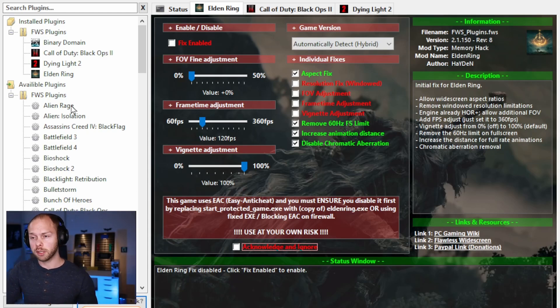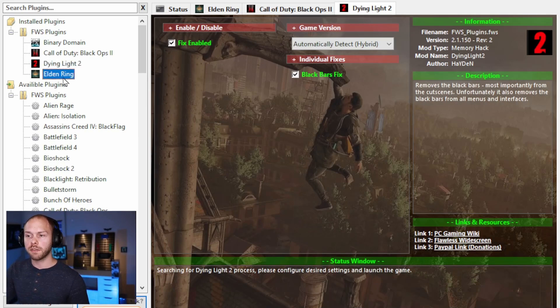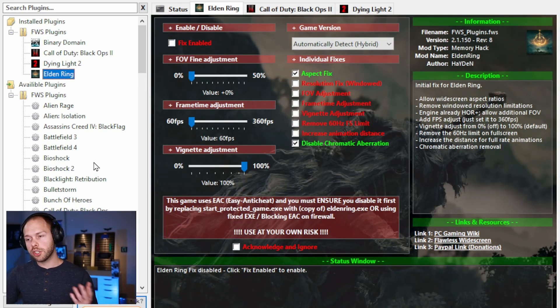Flawless Widescreen has support for multiple games — you can see Call of Duty Black Ops 2, Dying Light 2 — but today we're focused on Elden Ring. Once you choose Elden Ring you'll be presented with this screen. The first thing you need to do is enable everything you want to change. To go above 60 frames per second, check the option for "Remove 60Hz FS limit."